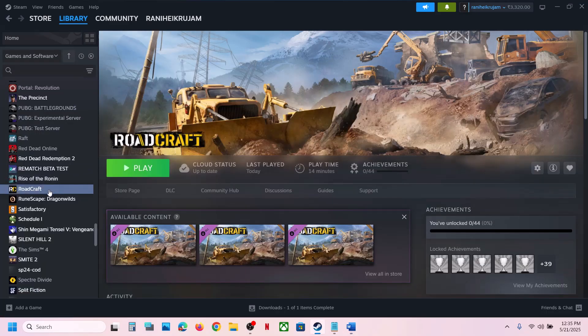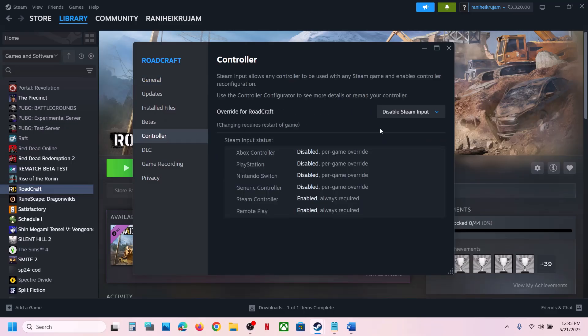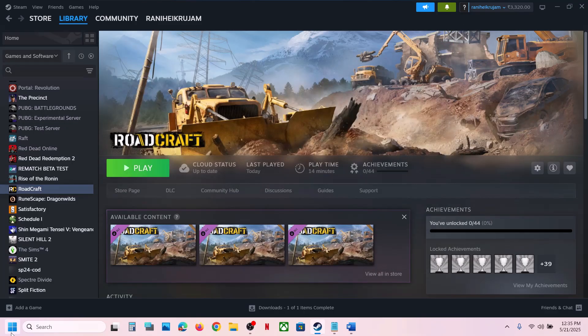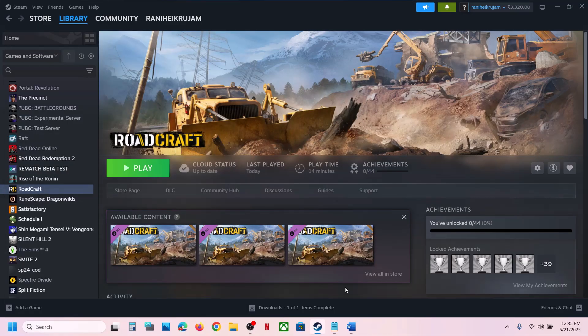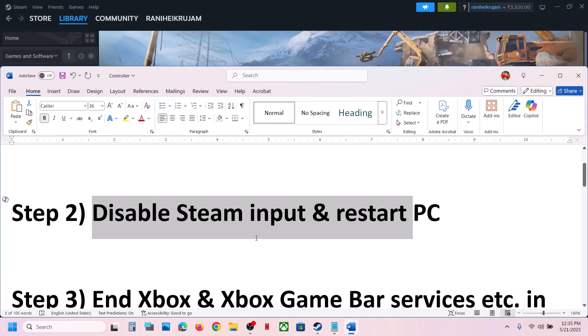The next step is to disable Steam Input and then restart the computer. This has also worked for many players. Go to Properties, Controller tab, select Disable Steam Input, and then restart the computer. After the system restart, launch the game and check.